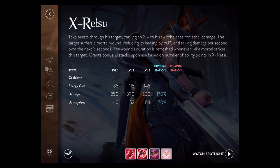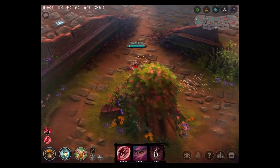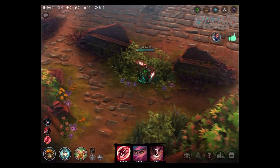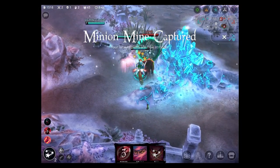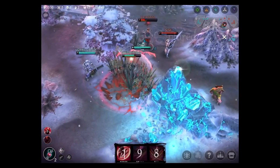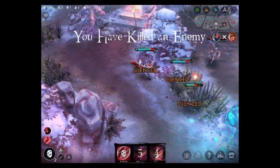Taka's ultimate, Retsu, is one of the farthest and fastest abilities in Vainglory. At a 9-meter range, Retsu provides high burst damage with a reliable gap closer. I can build ki stacks based on the level of points invested into it. I max this ability any chance I get. In this fight, I target the Rona with my Retsu. She is able to escape from my team, but Retsu's bleed over time finishes her off.